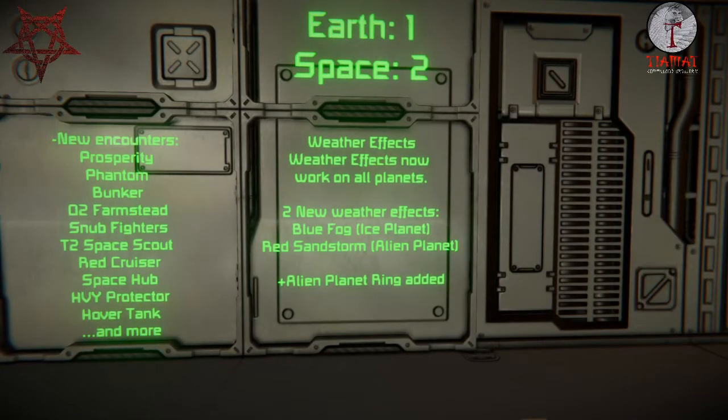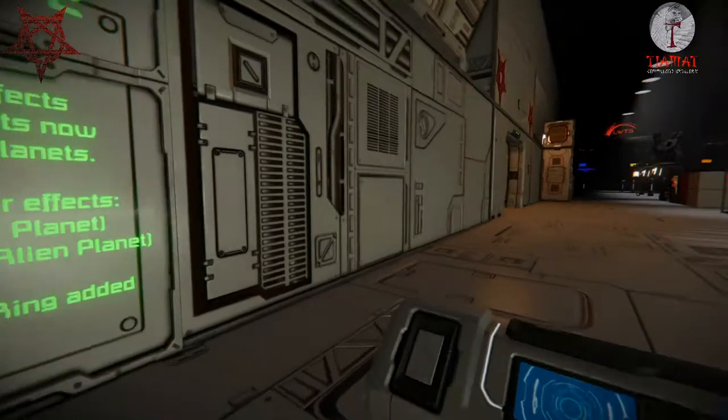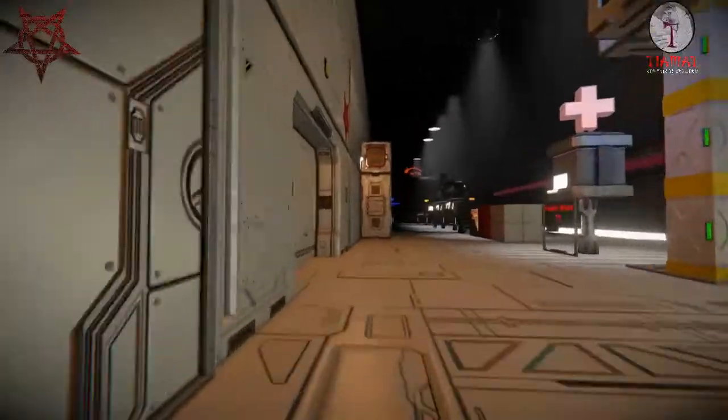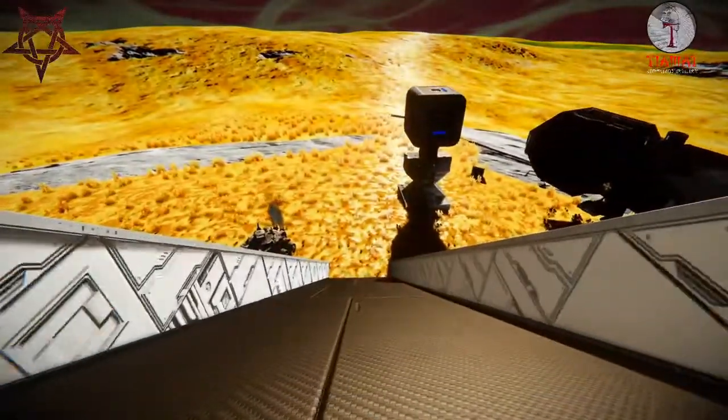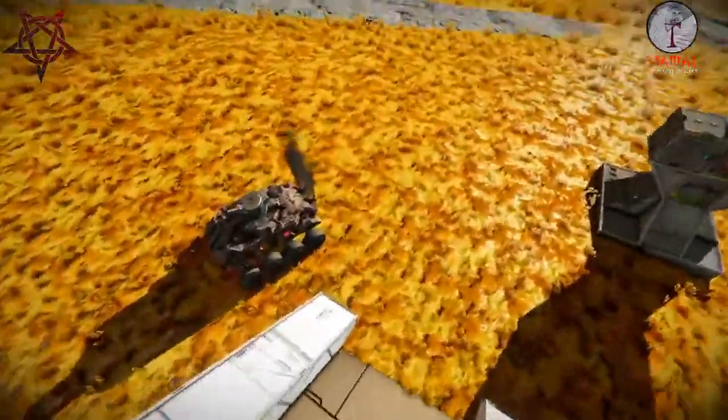Weather effects, which were kind of glitchy, have been reworked and now work on all planets. New weather has also been added: blue fog for the ice planet, which I'm dying to find out how bad it is, and a red sandstorm for the alien planet. The alien planet also has a ring added to it, which is pretty awesome.